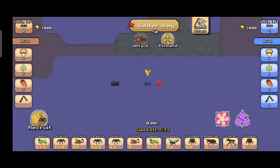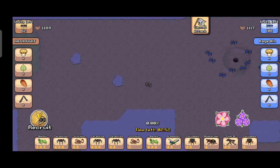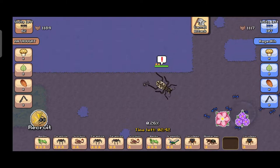We're going to battle someone — let's find a player. All right, we found a match. I want to use only Tiger Beetle to show you guys my two-star Tiger Beetles. Come on, attack, attack! All right, thank you.